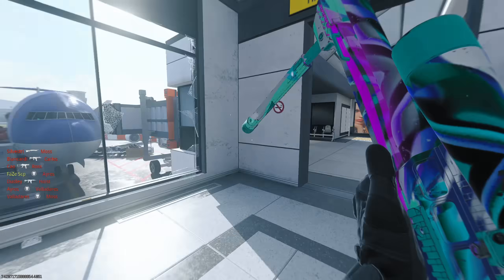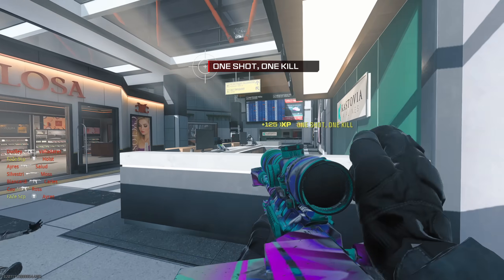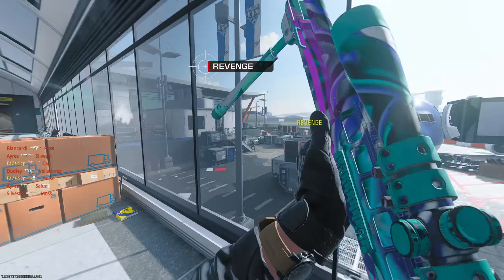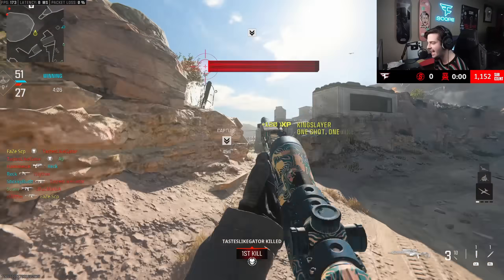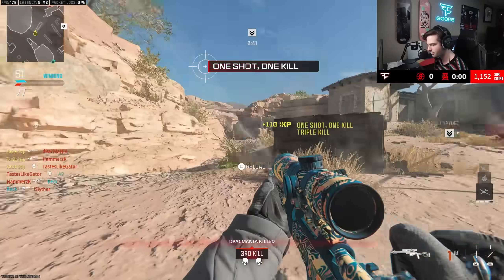The best way to practice centering is going into bots, putting them on recruit, and staring at the center of your screen. It may sound funny, but when I'm quickscoping, I literally force myself to not aim in until the enemy is directly in the center of my screen. It's situational — sometimes you can get away with dragscoping — but for the most part, centering is super important and is what I mainly do.